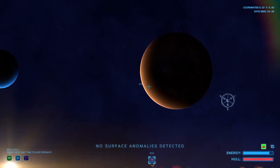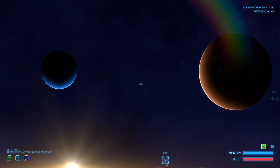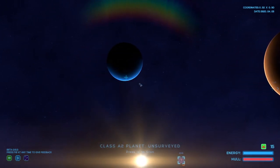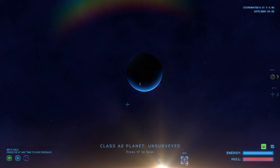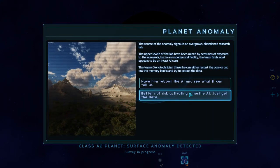No anomalies detected. We'll just carry on then. I'm playing windowed — it's actually messing up my cursor. Let's scan this one. Surface anomaly detected — let's go check it out. I'm going to send a probe down there. The anomaly signal is an overgrown event in a research lab. The upper levels have been ruined by centuries of exposure to the elements, but in an underground facility the team finds what appears to be an intact AI core. The xeno technician thinks they can either restart the core or cut out the memory banks and try to extract the data. Yeah, let's activate it.